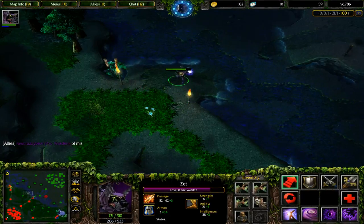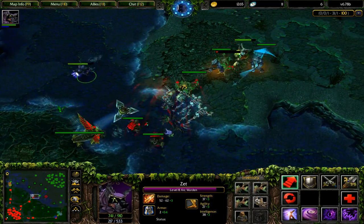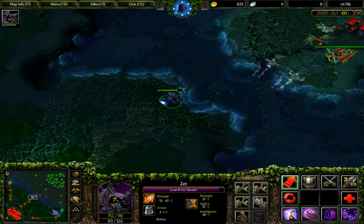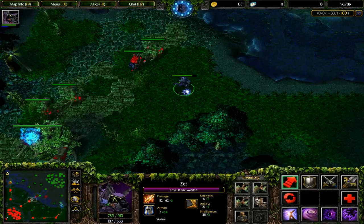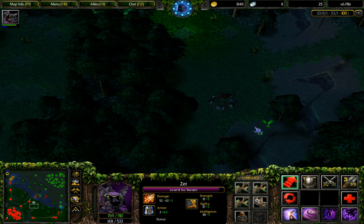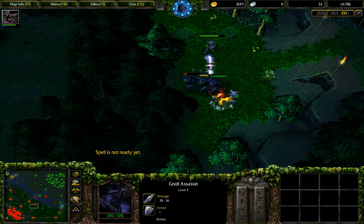Something else with Magnetic Field is that it only affects heroes and buildings, not creeps — because if creeps had 100% evasion while you're pushing, that would be ridiculously overpowered. I want to finish Midas, so I'm going to spam Spark Wraiths in the mid lane and go to the jungle. I don't think this hero can jungle that well since Spark Wraith has a low mana cost but you'd have to cast it so often that it's not really feasible.